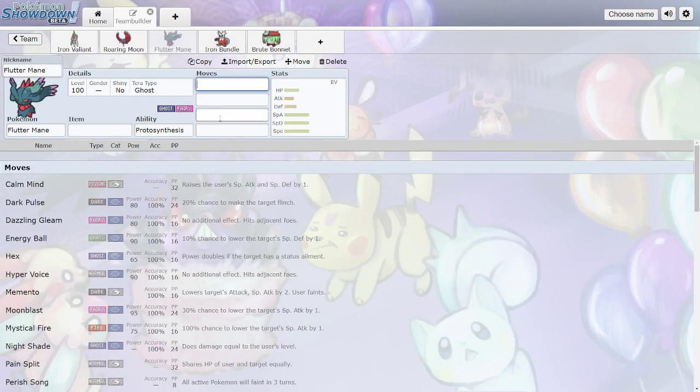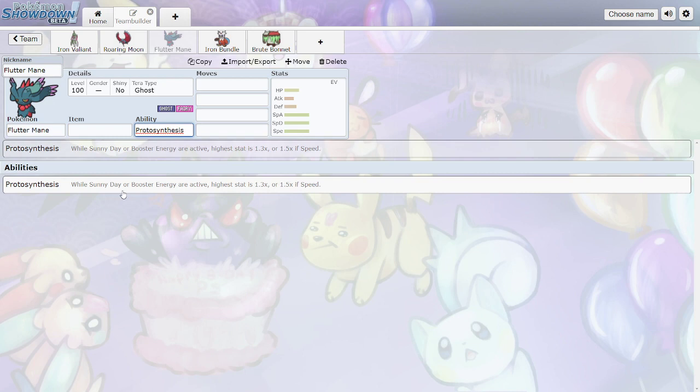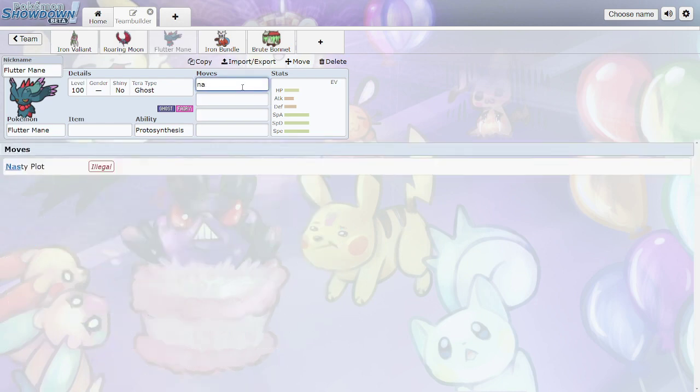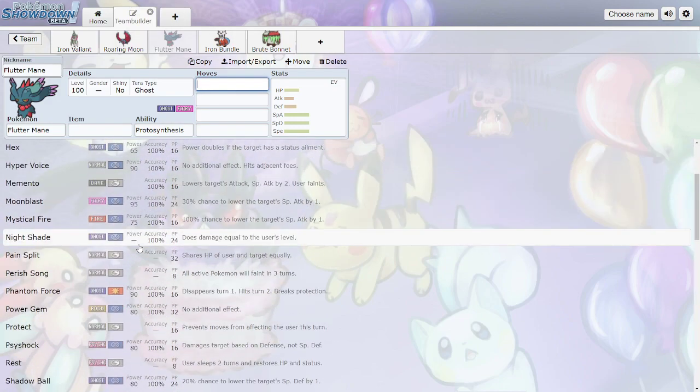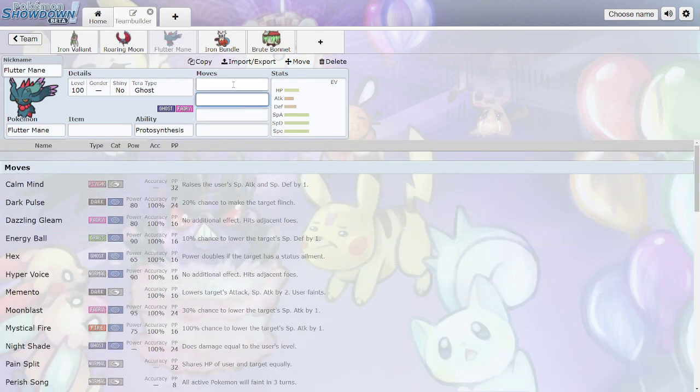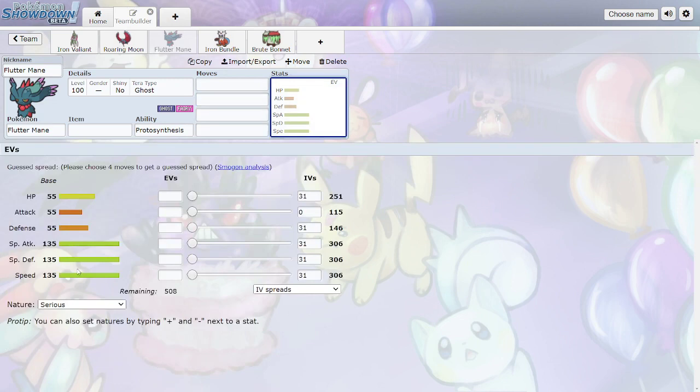Now the Pokemon that have already been banned to Ubers. Flutter Mane is Ghost/Fairy with Proto Synthesis — you can see exactly why it's banned. Ghost/Fairy is incredible offensive typing: what wants to resist Ghost is Dark, and Fairy just destroys that. This thing is incredibly fast, outspeeding basically everything except other base-135 Pokemon. Shadow Ball and Moonblast is literally all you need given how high its Special Attack is, and if you Calm Mind against a special attacker you're taking no damage — very, very strong Pokemon.